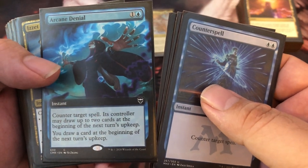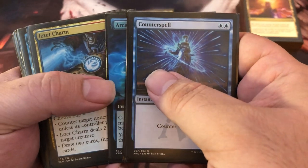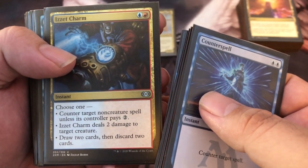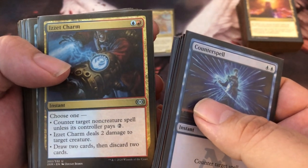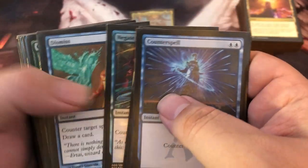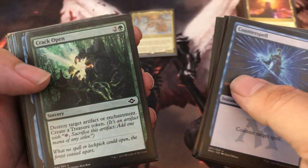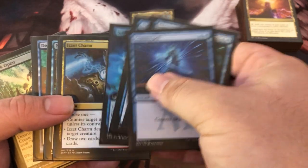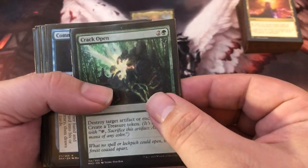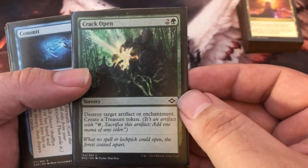Arcane Denial is another great counterspell — its controller may draw two cards and then you draw a card at the beginning of your next upkeep, so you're tempting opponents to draw cards. Izzet Charm is versatile: draw two discard two, counter a creature spell, or two damage to a creature. Quench is two-mana counterspell — always good. And another counter target spell with a draw stapled on. Seven counterspells total, and since you're refilling your hand you'll almost always have one available.